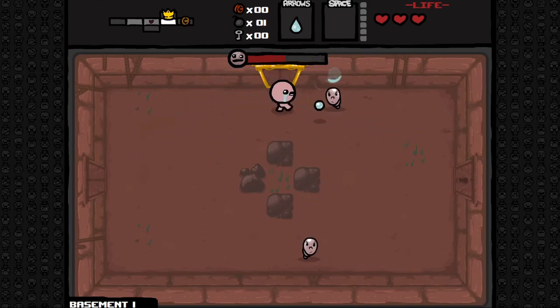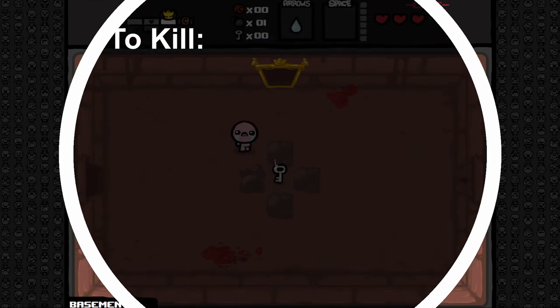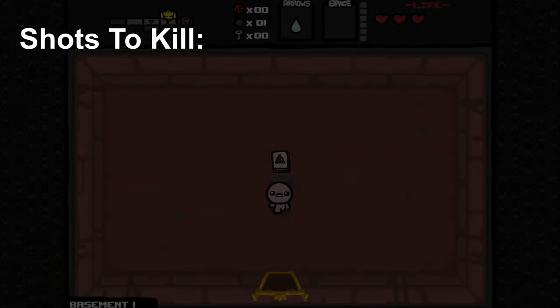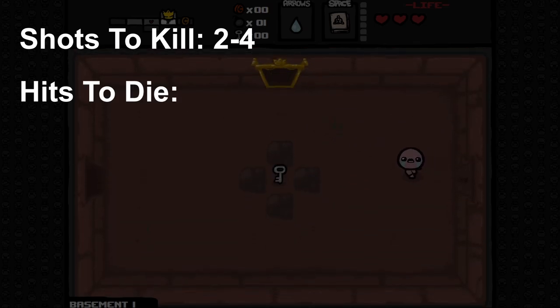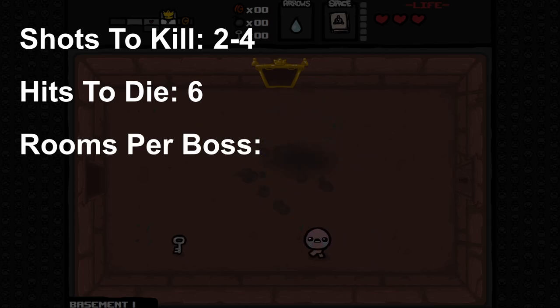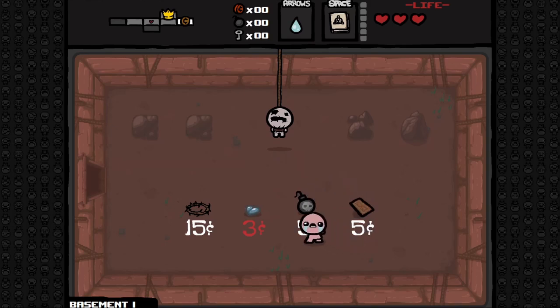I started with The Binding of Isaac, since that was the initial inspiration for the game I'm making. With your basic shot against basic enemies, it took two to four shots to kill them. Your starting number of hits it takes to die is six. The number of rooms you go through before finding a boss, on average, was ten. And the number of upgrades you'd get during one of these segments before a boss was one. I'm sure those numbers change as you get further in, but this was just the starting experience.